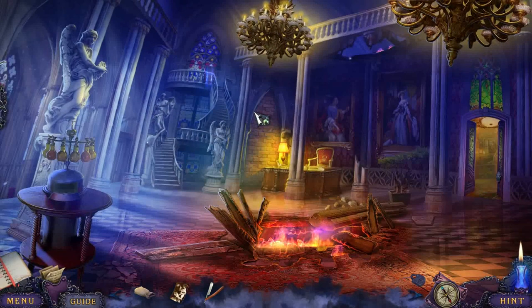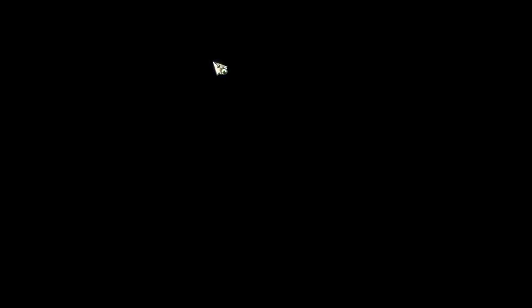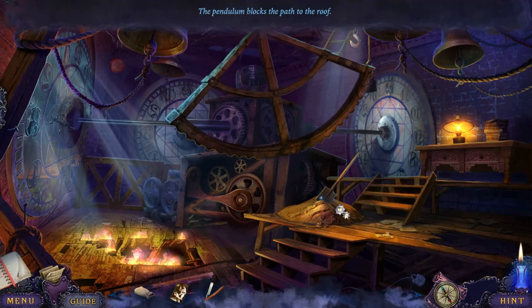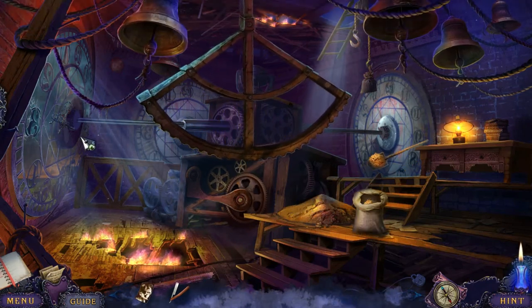Alright, so this gives us access to the top of the tower. We're at the clock tower. At the top of the tower over here is where Fiona is, but we've got a giant pendulum in the way and that prevents us from reaching it.